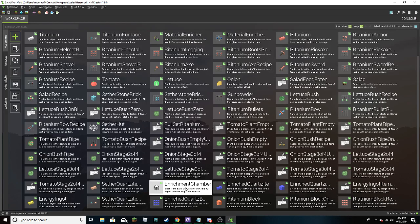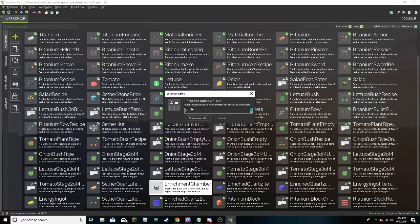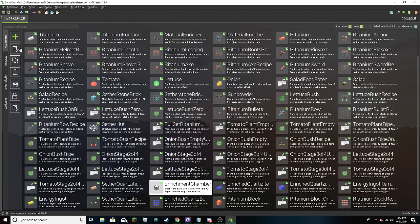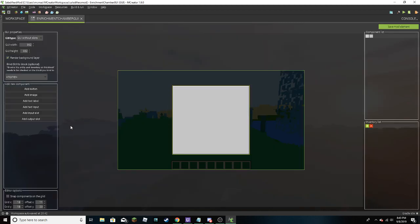Now we need to add a GUI. We're going to call this Enrichment Chamber GUI. If you guys haven't noticed, I am super tired right now because I've been super busy all weekend through school and crap. School gets harder as it gets further in. So this is the little GUI that's going to pop up on the screen when you open it - 4.50 and 3.50 is about good.